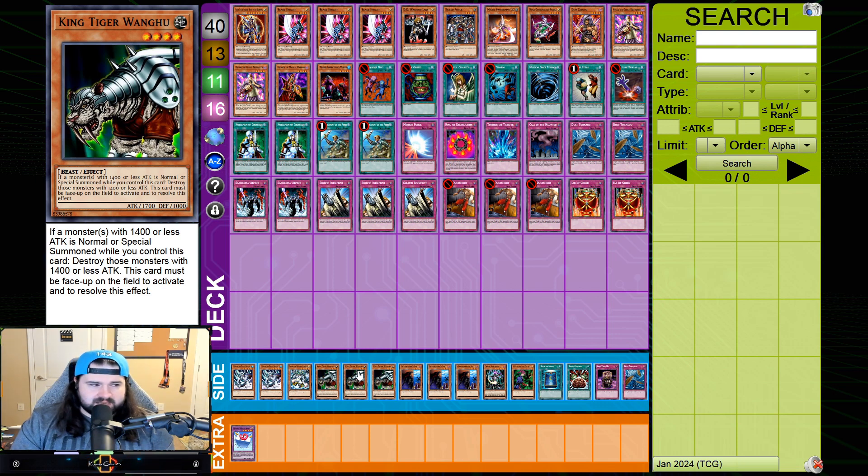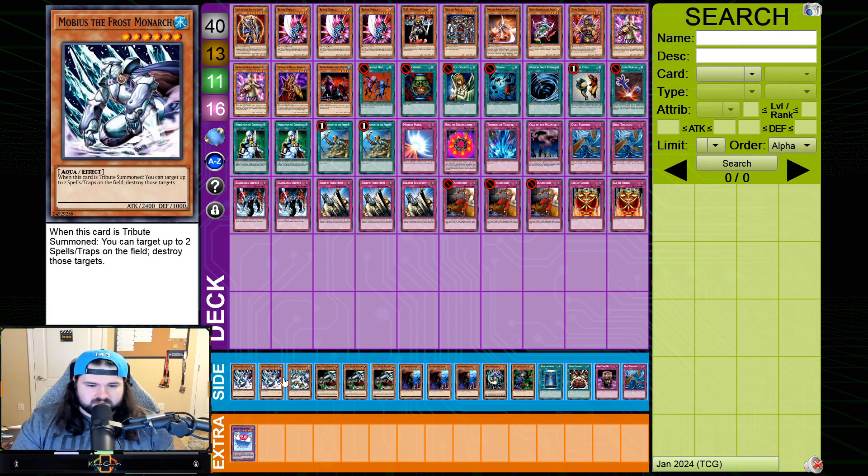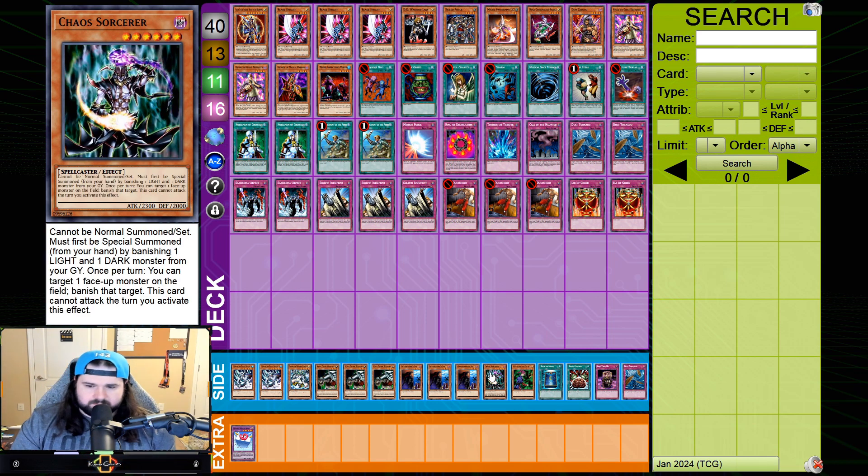Three Gravekeeper's Spies — since I'm playing this big Monarch package and switching up how the deck plays post-board, I like three Spies rather than a two-one split with Zombyra, or just Zombyras like what Moxies was playing today. I love his list and he was just playing the two Zombyras on the board — I don't hate that either. But personally, since I'm going more aggressive post-board with the Monarchs, I want the three Spies over Zombyras.